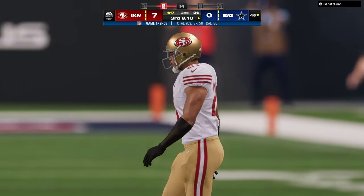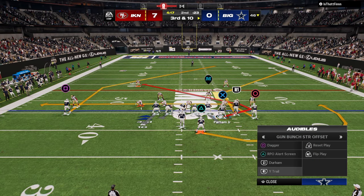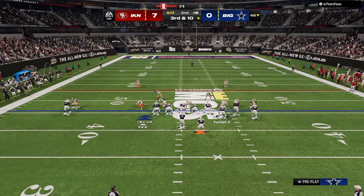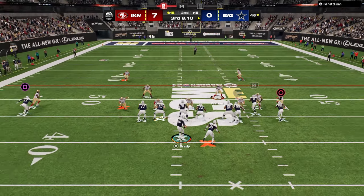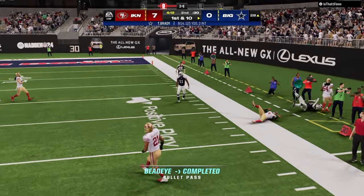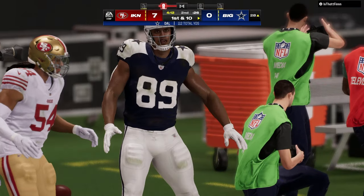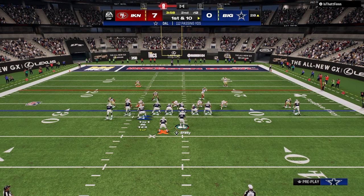A couple other things I wanted to talk about — the other cool part about Jets, especially with Hot Route Master, is you can do stuff like this. People really sleep on this route combo out of Jets, or you could do it out of Flood too. When they start to man people up, that's why Bunch is so good — you have so many threats to basically accomplish whatever it is you're wanting to accomplish.